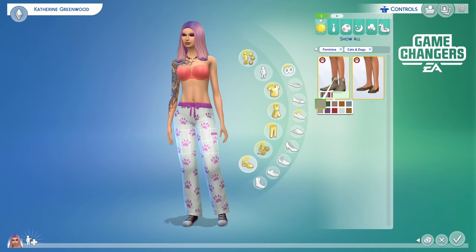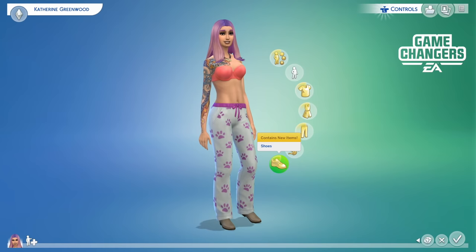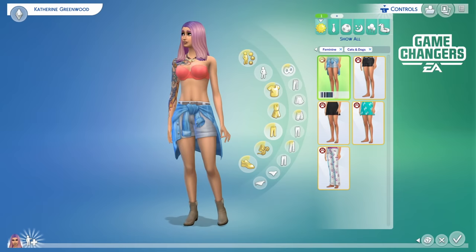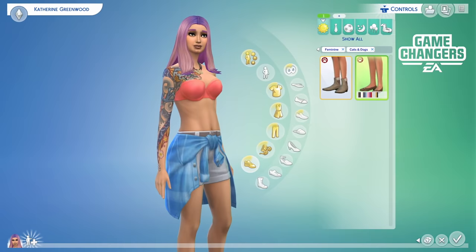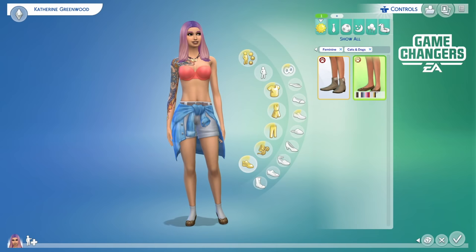I'm not going to look at the accessories, but I'll take a quick peek at shoes. We only got two pairs — these boots here, and then these cute little flats. They're like animals — depending on the swatch you use, they'll have a different look, but they're super cute. One of the developers at EA actually has shoes very similar to these and I fell in love, so I was really excited to see them in the game.